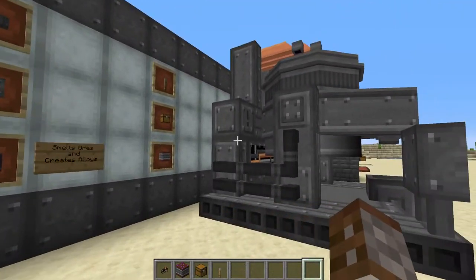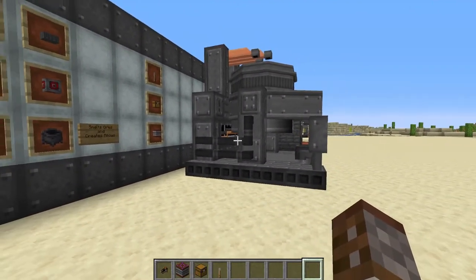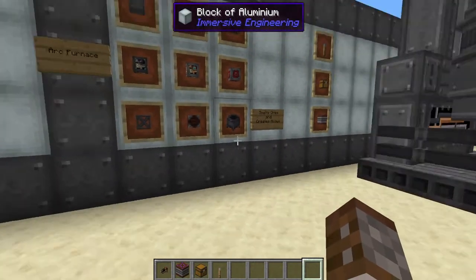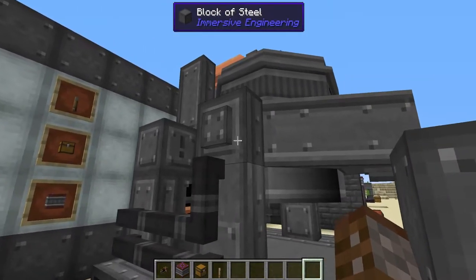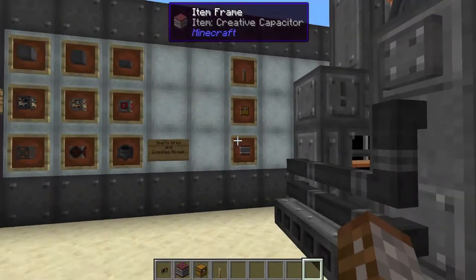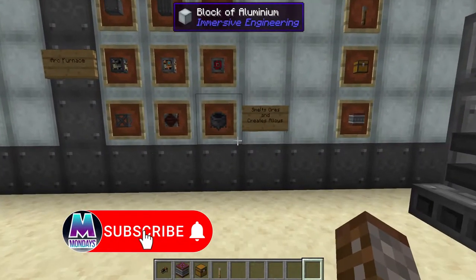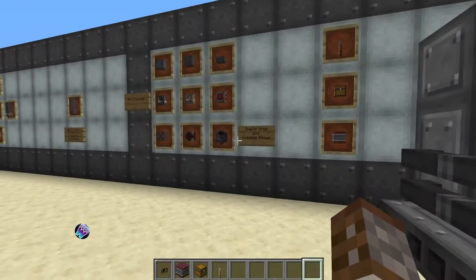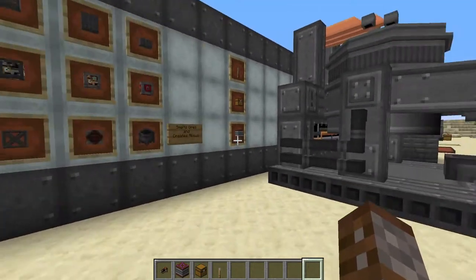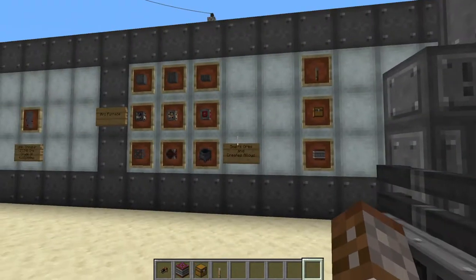We know how to get our ores out of the ground, but how about we refine them? Up to this point you've probably been using just the regular furnace, or maybe crushing your ores to duplicate them. With the arc furnace you can do two things: you can smelt your ores and internally duplicate them — so if you put one iron ore in, you get two ingots out, without needing to crush to dust first. You can also alloy things in here — let's show off making electrum shortly.